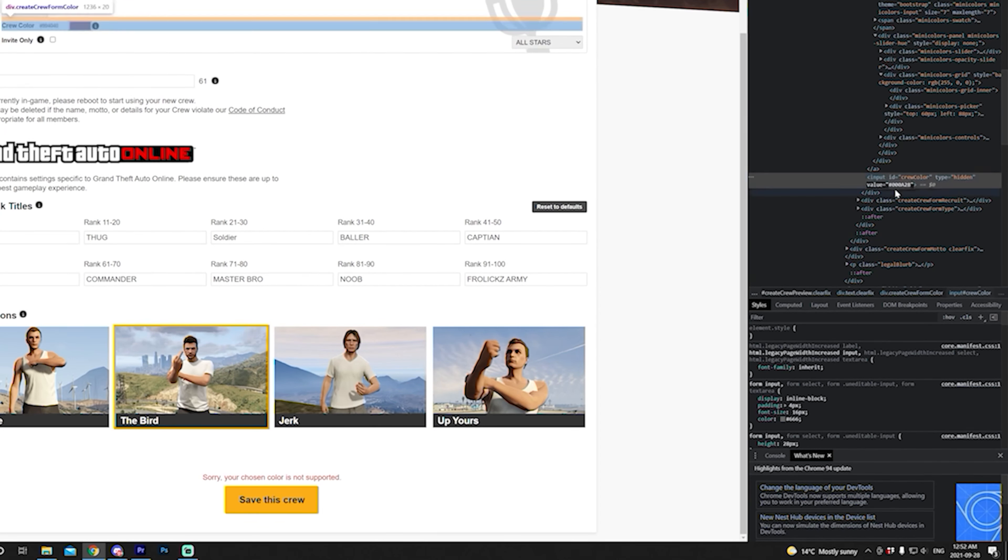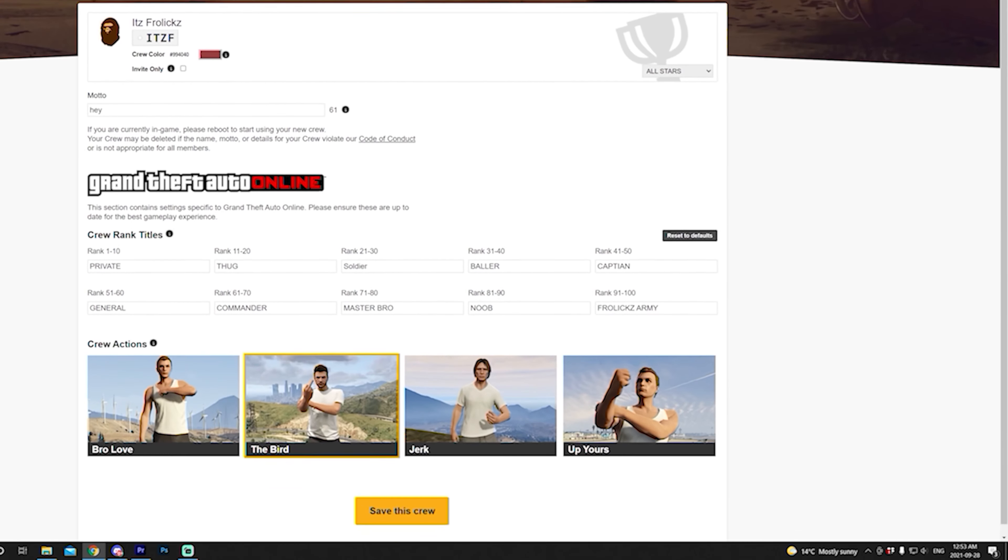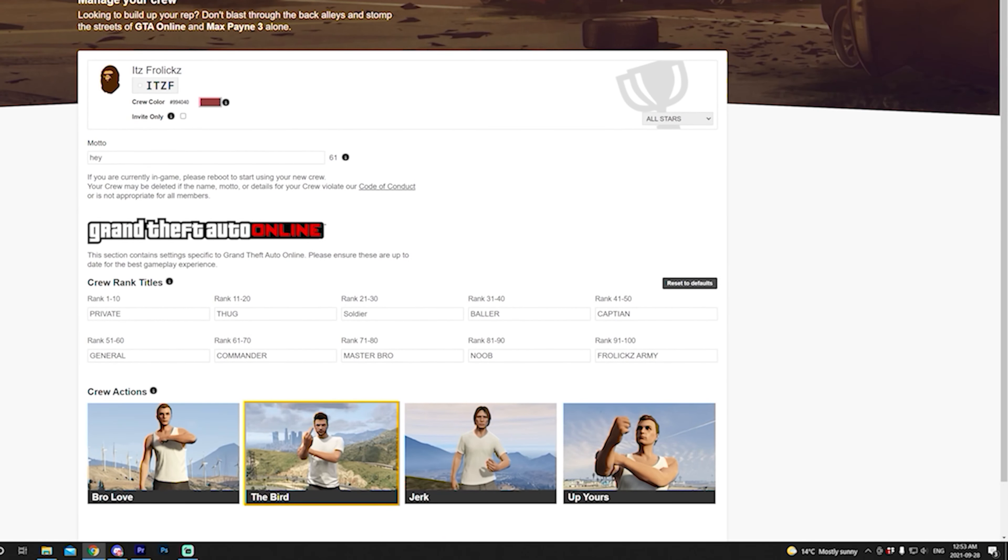If it says this for you, all you need to do is go right there and type FF. If it still doesn't work, type AA. If it still doesn't work, type 00. If it still doesn't work, try EE — these are the ones that usually work. We're going to go with FF: save this crew, and boom it's saved. Click X on this menu, scroll up — it still shows the wrong color. Go ahead and refresh the page and it should show a transparent box just like this. Then from there you can load up GTA Online and you should have your custom crew color.